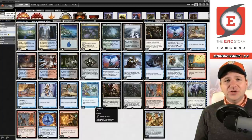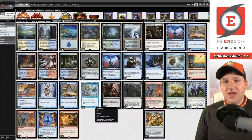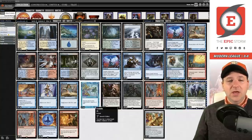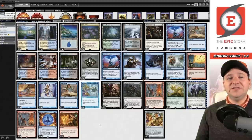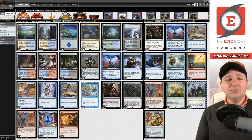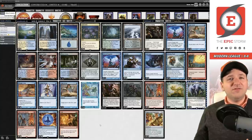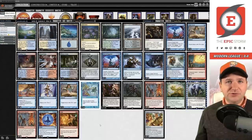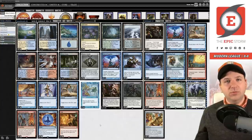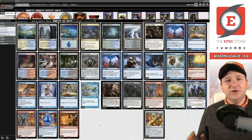One knock against Force of Negation is that it doesn't protect us on the combo turn — yes, but also a little bit no. I've used it in hardcast mode on the combo turn; you just have to slow down a little. You have Pact of Negation off Wishclaw Talisman for that anyway. Force of Negation is mostly for stopping your opponent, and it's not tempo negative — I can play turn one cantrip, turn two Wishclaw Talisman going to get Lotus Field, without ever stopping my game plan, unlike a discard spell.